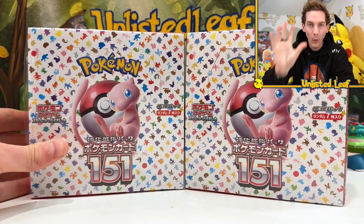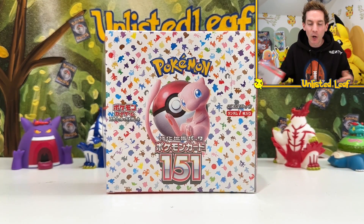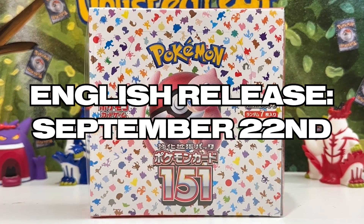Oh my goodness, I am so excited because this set right here, the brand new 151 — which is its literal name — just came out in Japan like two days ago. I express shipped it into Australia, and we get to open it today. This bad boy comes out in English at the end of September, and we are going to unbox it today.